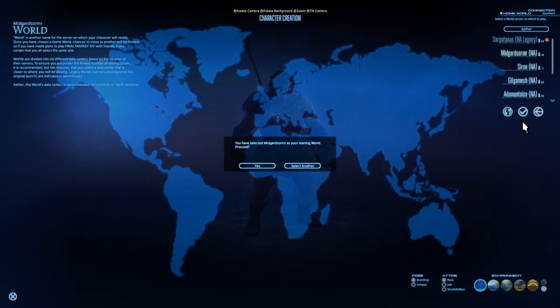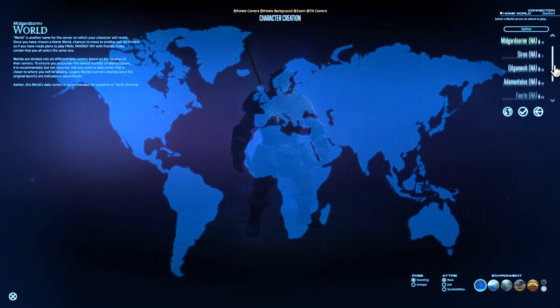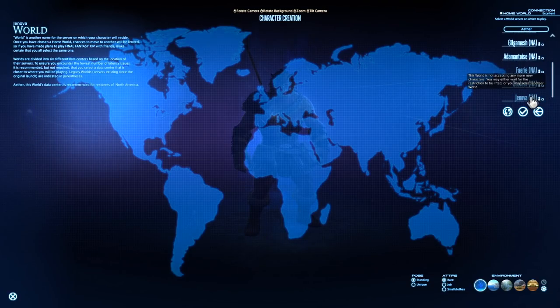We have one more thing to choose: our server. Some will be locked due to high traffic — they will be grayed out. Come back at night time, say like 3am, and you may be able to join these servers. Any with a star are preferred, which means they are generally lower population than most, but not low enough that you won't have plenty of people to play with. The benefit of picking one of these servers is a double EXP buff up to level 70 lasting around 90 days, regardless of the amount of playtime you have. But you hardly need that buff.